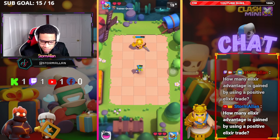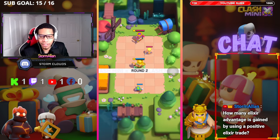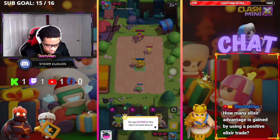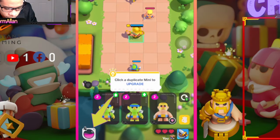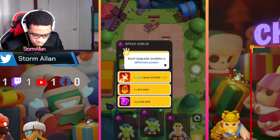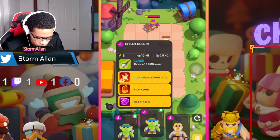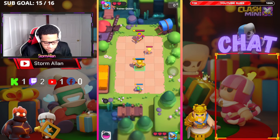All right, best out of five rounds, that's how it goes guys. You get elixir at the start of each turn. Click on duplicate minis to upgrade — so you can't have two of the same minis on the board, you have to upgrade it. Each upgrade enables a different power clash — does 20 more damage. We can do attack plus attack speed.